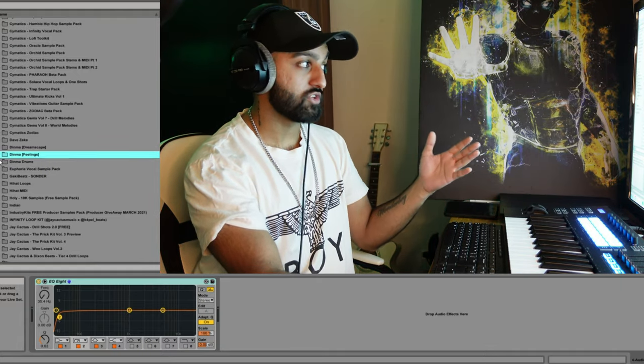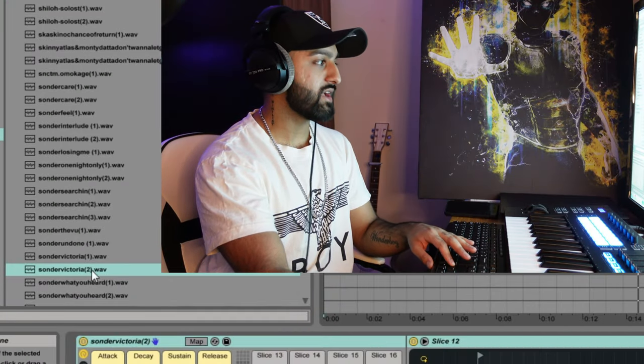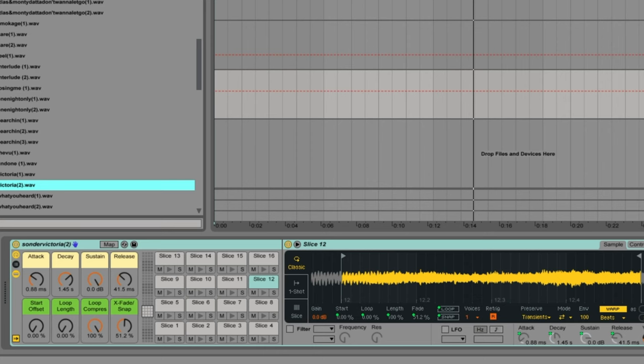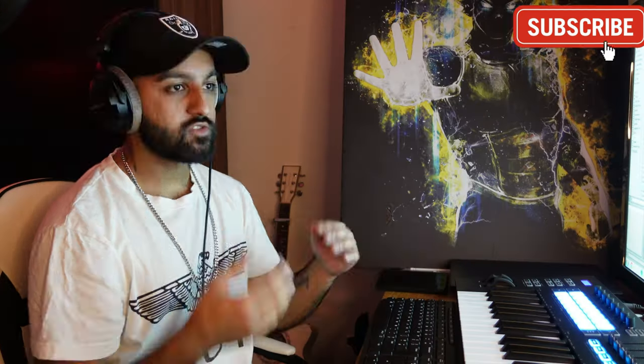I'm only going to be using sounds from his kits because they fit perfectly with what I'm trying to do here. What I've done is right-clicked it and sliced it to a new MIDI track, and that gives me this chopped-up version of the sample. I've chopped it to a bar here, but you can obviously change it to whatever you want. I'm going to go through the chops and try to find a nice little progression that gives a dreamy vibe.